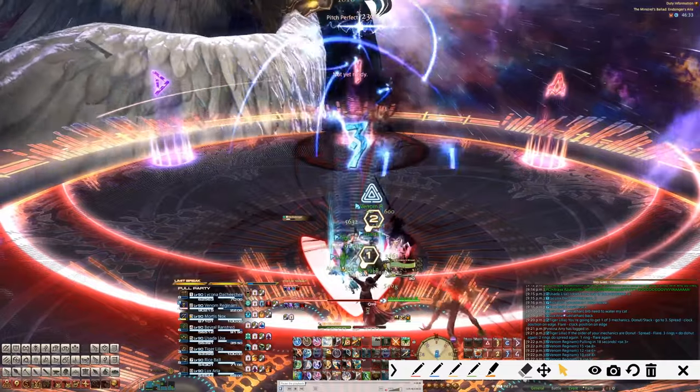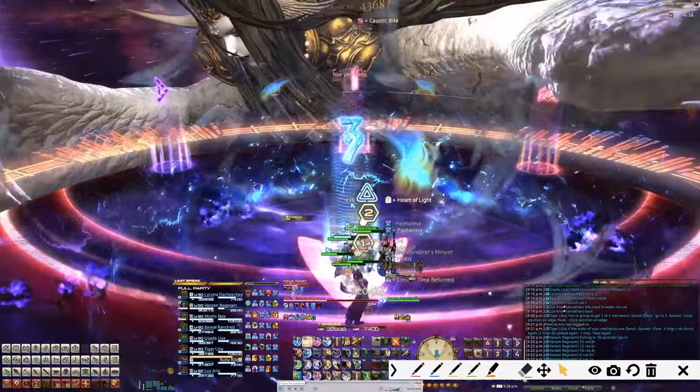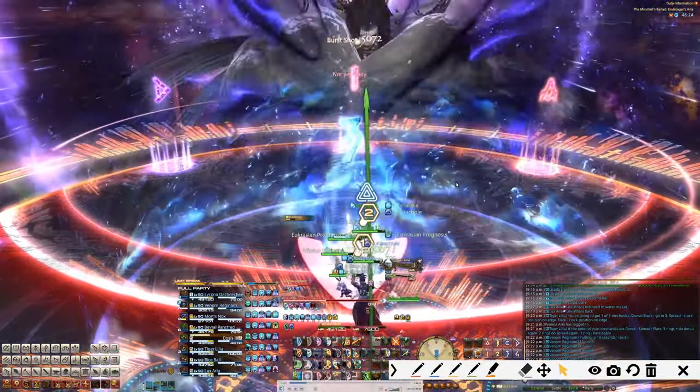We get into all of our positions for the mechanic of the ring we got, and there we go — it's resolved. This thing right here does four AoE hits that hit really hard, and you get a bleed, so it's really tough on the healers. Definitely use mitigation and all that good stuff.